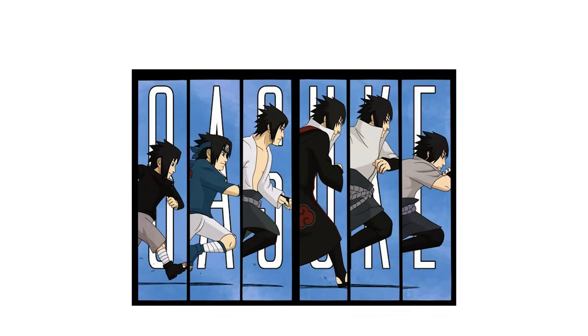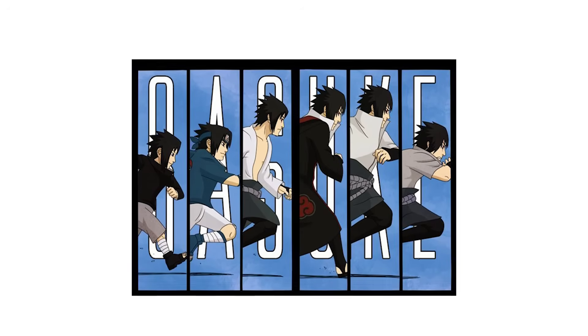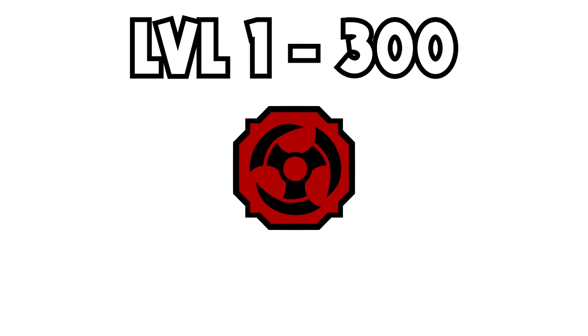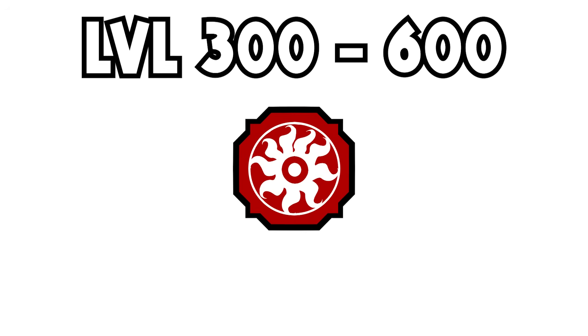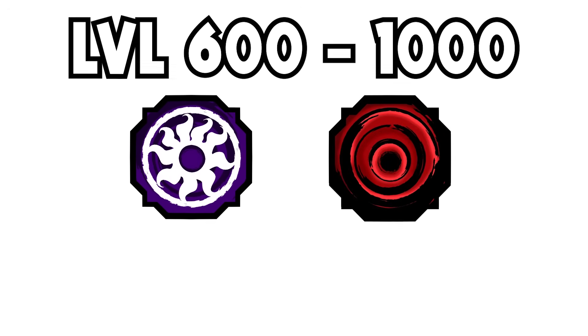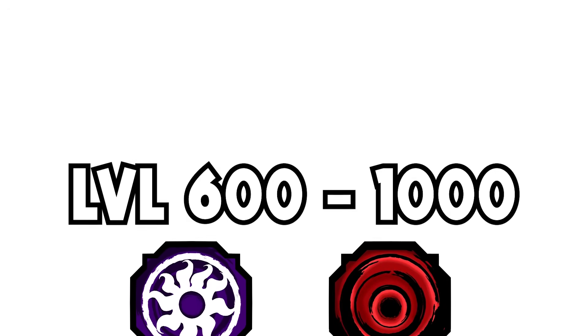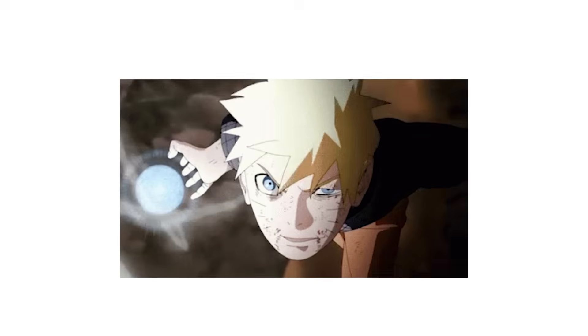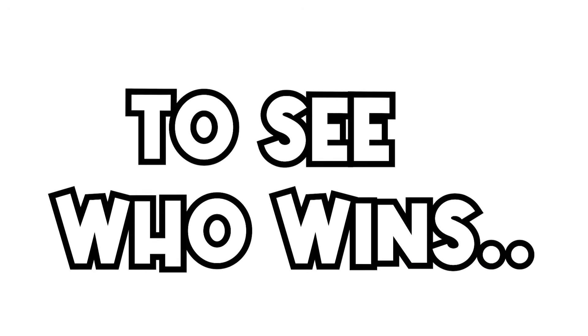In this video, we are becoming all forms of Sasuke Uchiha from Naruto in Shinobi Life 2. For the first 300 levels, I'm only allowed to use Akuma. Then from level 300 to 600, we're going to use Ryan Akuma. From level 600 to 1000, we're allowed to use Ryan Rengoku and Sengoku. At the end of the video, we're going to be fighting Naruto to see who's truly the strongest. Stick around to the end to see who wins.